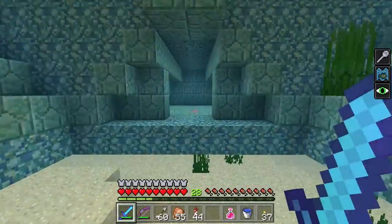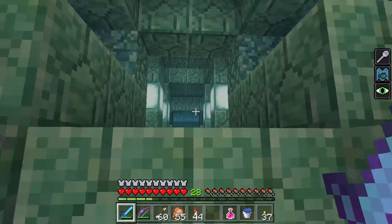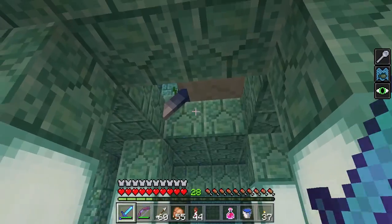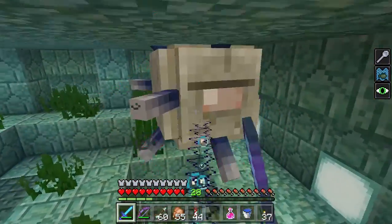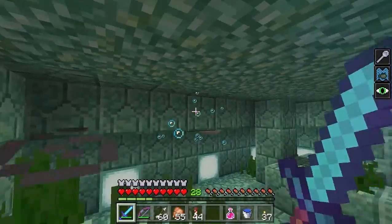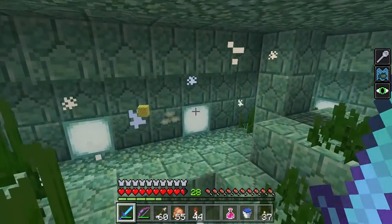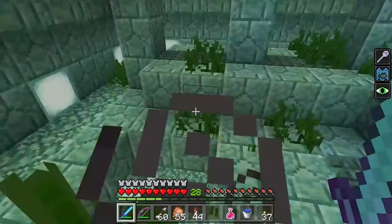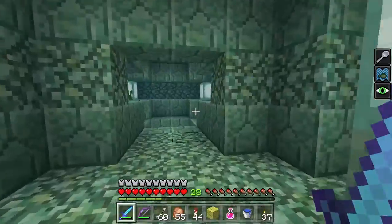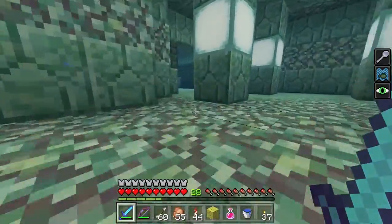Let's see if there's anything new in ocean monuments. I want to go look for the elder guardians first — I believe that one is up there. Yep, there he is. Let's go fight him and see if anything's new in here. He's pretty strong. He just went through blocks apparently — they can go through blocks now. That's interesting.